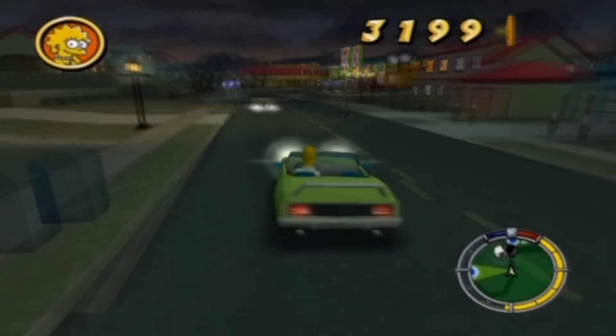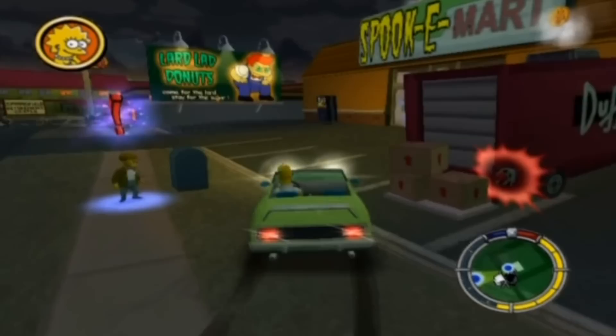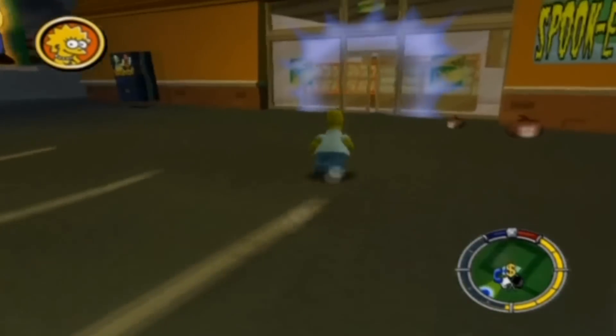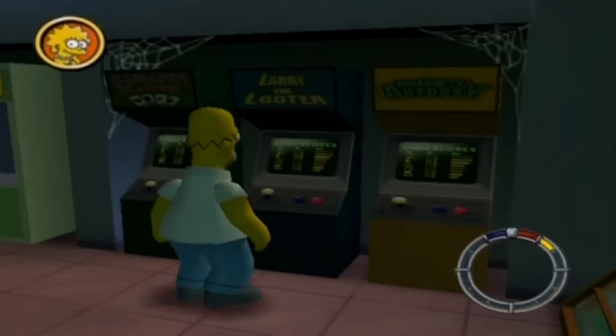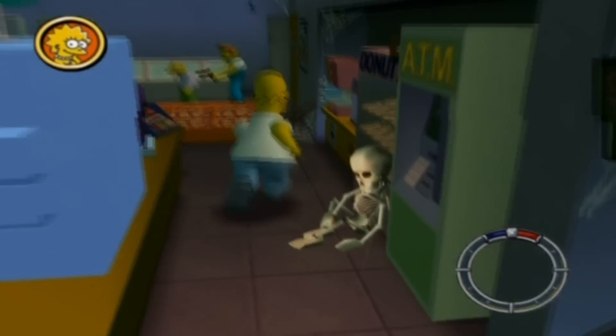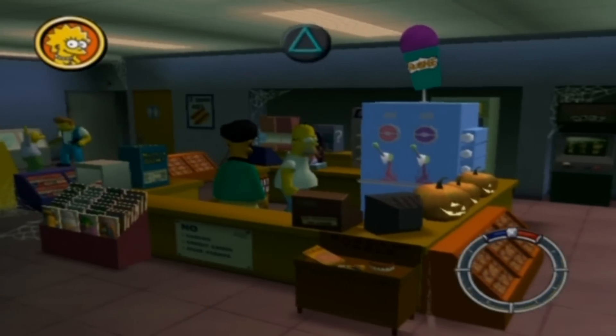I'm going to go into the Kwik-E-Mart because there are some level gags there. As you can see, the vehicles have changed in this level as well — and there's a bonus mission right there with Smithers. There's the level gag for that arcade machine. I'll skip this one because we've seen it before. And there's the silent alarm and then the squishing machine.